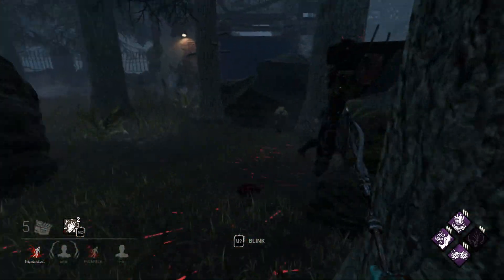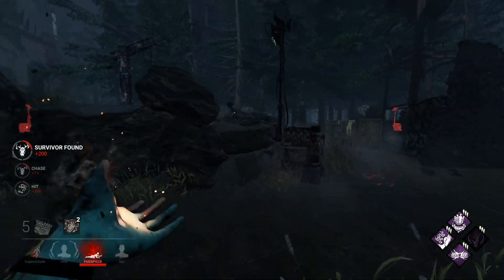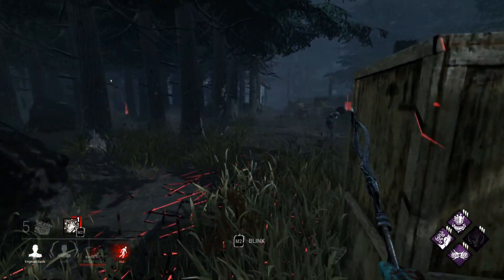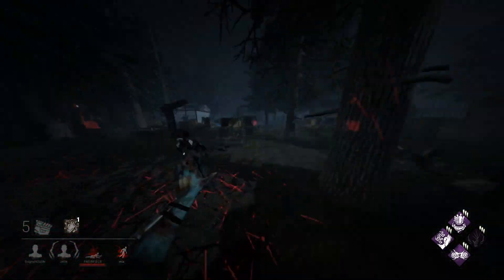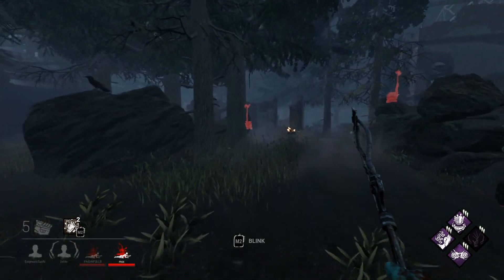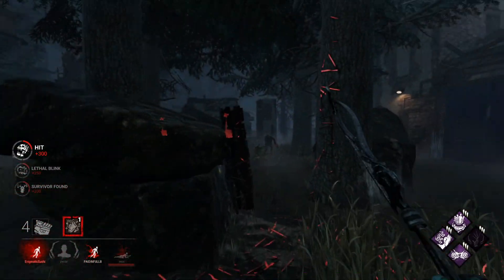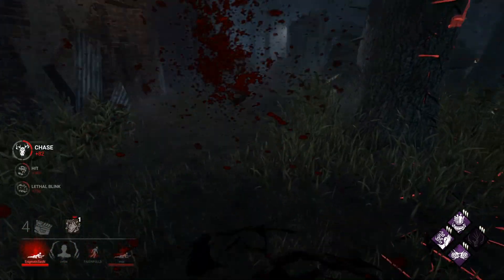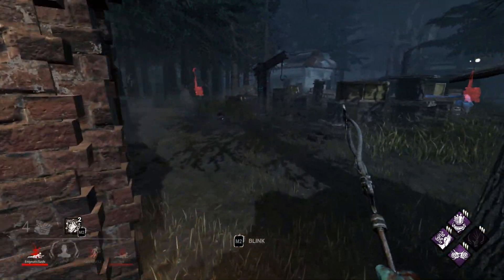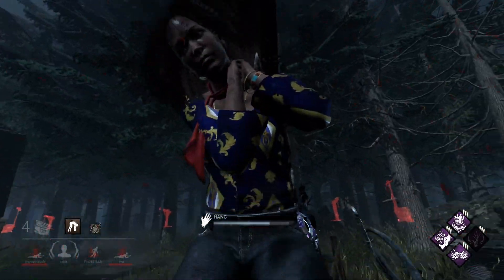With Nurse you're blinking around and teleporting constantly, so being able to keep an eye on the survivor and see where they're going is probably one of the most difficult things. With Shadowborn, all this blinking around - they never really leave my screen. Without Shadowborn it's much much different, it's way harder to keep people on your screen. With Shadowborn you just have that little bit of extra FOV and even while you're blinking around you can still see them the whole time.